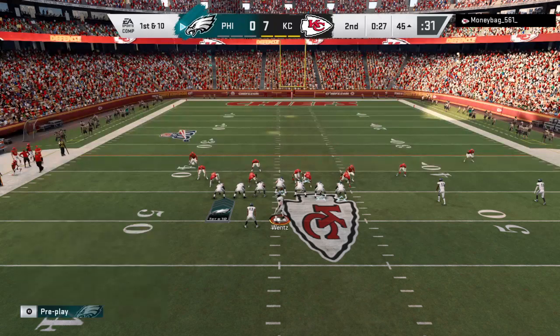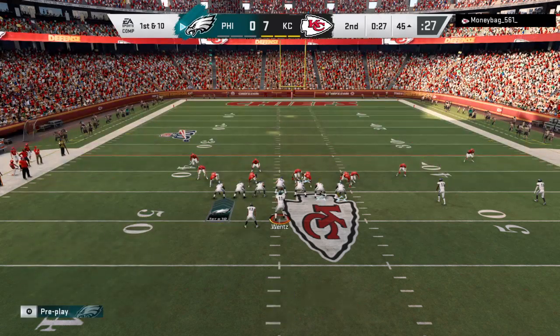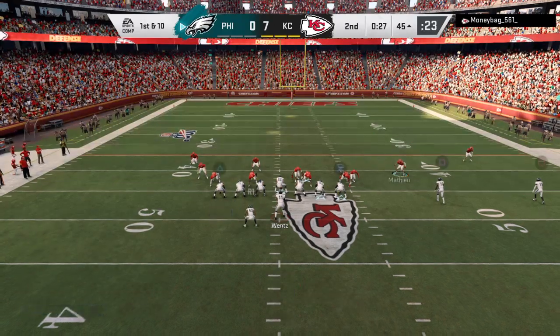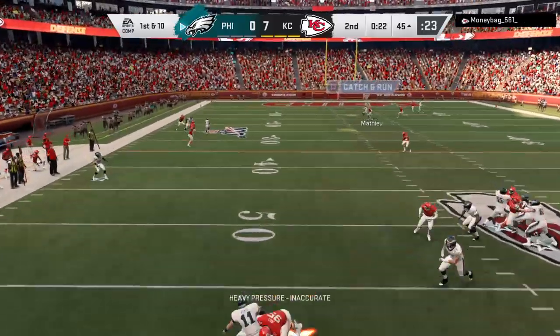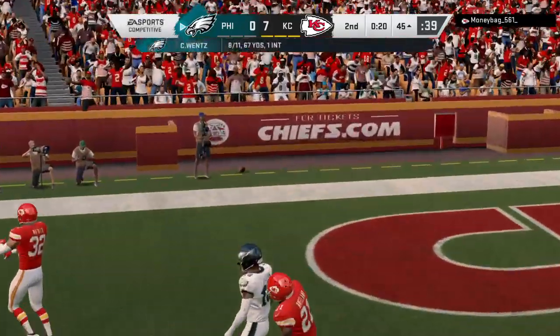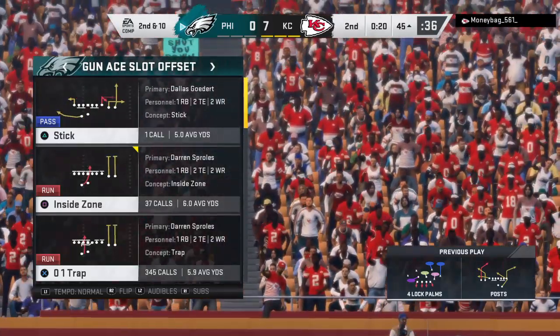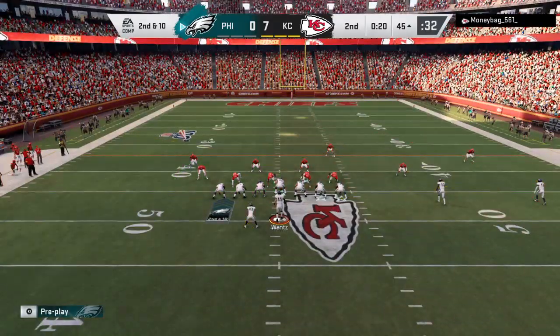Wentz now hitting on 80% of his passes in the early going — 8 of 10. It's first down. Again it's Wentz — he's going to let this go deep for Jackson, and that is incomplete. Showed off the arm strength there but to no avail. Second down. So after the incompletion on first, now second and 10.